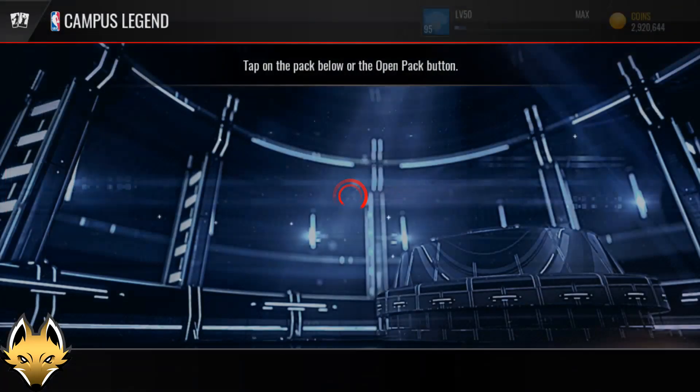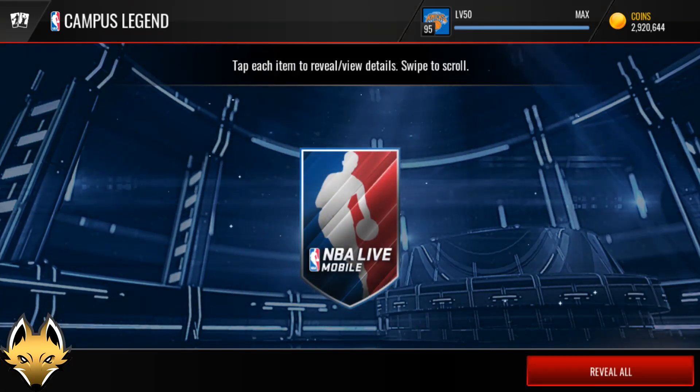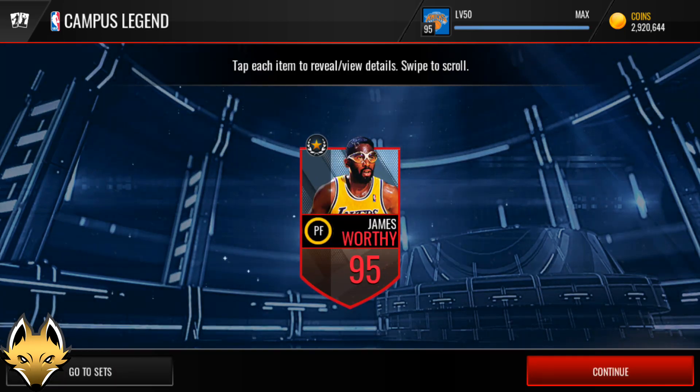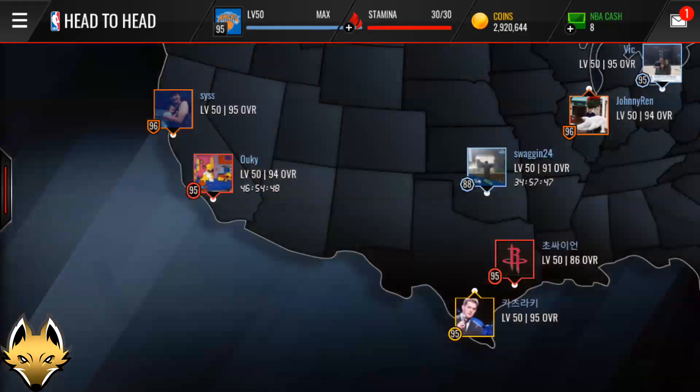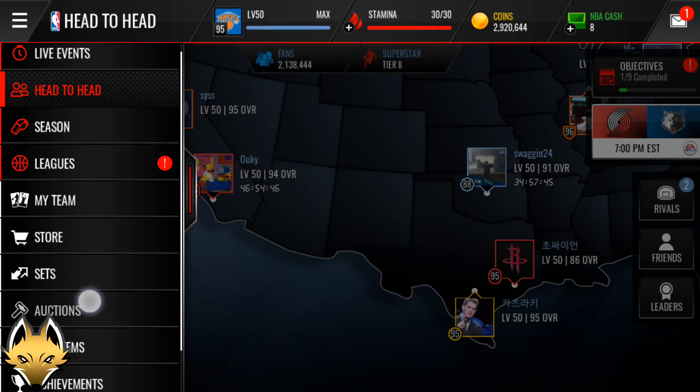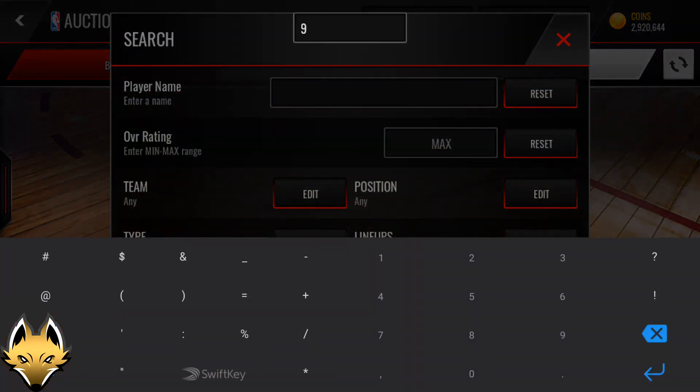Last pack — can we clutch it with a bang? Maybe another Jerry West, a Ray Allen, Tim Duncan? Three, two, one — James Worthy again. But overall guys, we pulled the Jerry West, one of the most expensive cards in the Campus Legend promo. Absolutely awesome Jerry West pull.